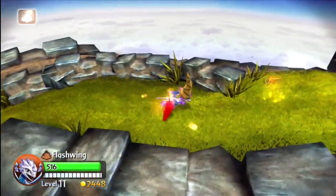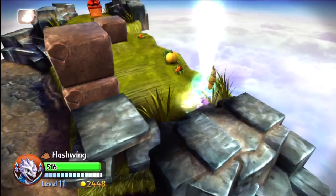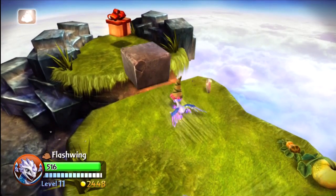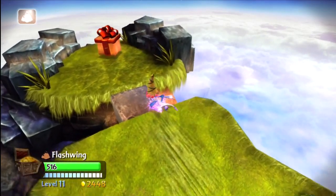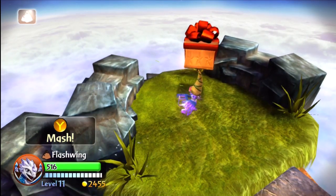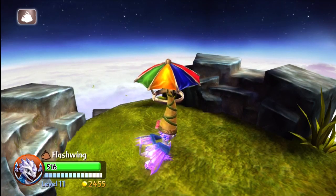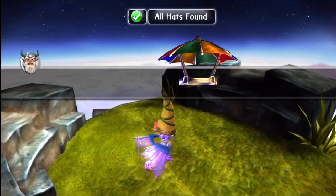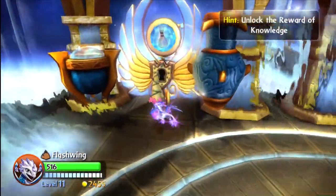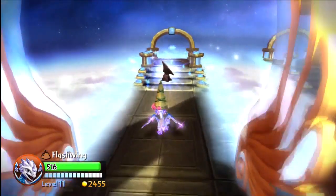I switched over to Flashwing here, one of my favorite Skylanders Giants. There's a couple things in this area. You drop down to this teleporter and you're going to see another gift box with a hat inside. A lot of guys left comments saying you didn't like the hat I'm using on Flashwing, this sort of magic hat. Here's the umbrella hat, speaking of hats. Let me know in the comments what hat you're using on what Skylander — I'm always curious to know.